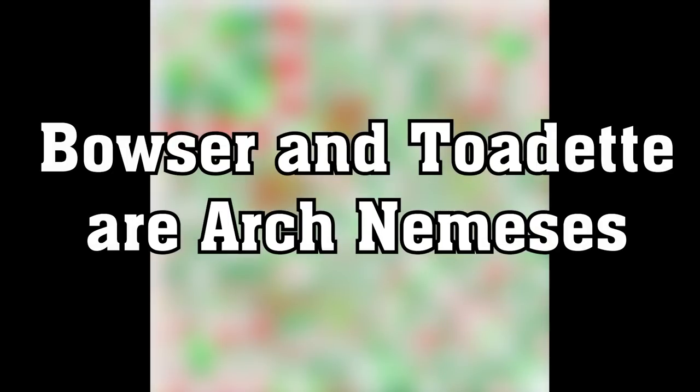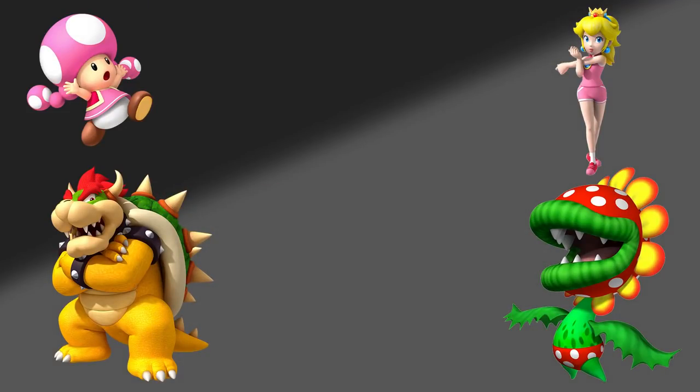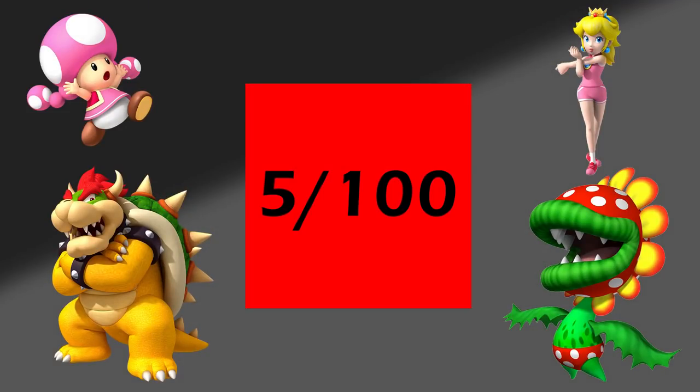Bowser and Toadette are arch-nemeses. The two lowest chemistry pairings in the game are Bowser and Toadette, and Petey Piranha and Peach. They only have a 5 out of 100 chemistry rating, causing Captain Peach teams with Petey or Captain Bowser teams with Toadette to almost always lose a team star from having these players on their team.